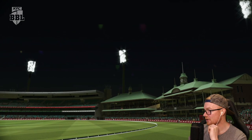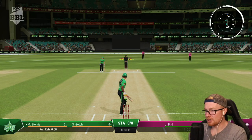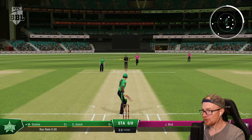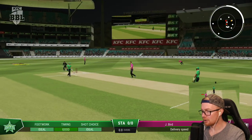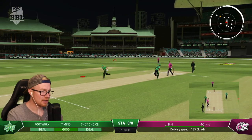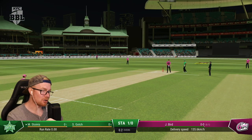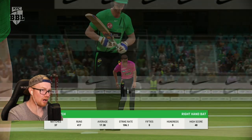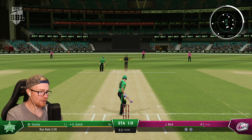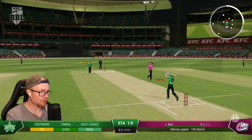Don't know, I just don't think we'll go too well. Playing on hard here. It's Bird bowling to Stoinis. One thing the patch has fixed - before the patch when you hit it, it took like one or two seconds before you could actually run, but that was straight away so I'm pretty happy with that. Gotch opening up from this end, passing his first ball. Can we go expansive early on? No run there.